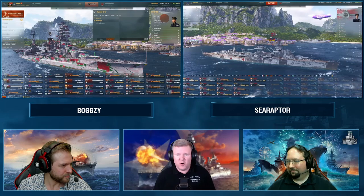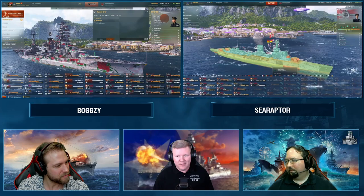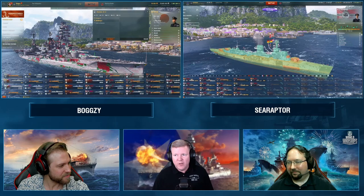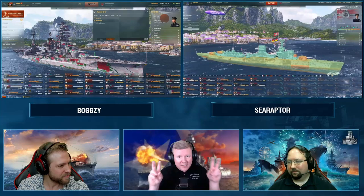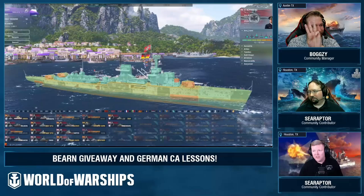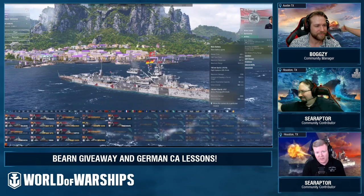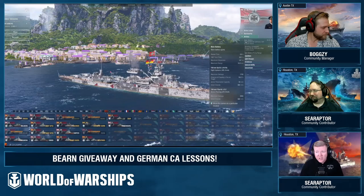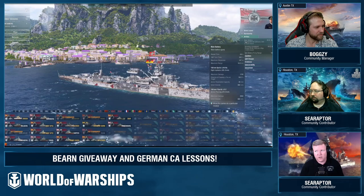Nürnberg is incredibly fragile — look at this armor layout: 16mm, 20mm, belt armor of just 50mm. That's basically Khabarovsk armor on a tier six cruiser, which is terrible. Exploding Nürnberg is a meme in World of Warships for a very good reason. You have to keep her at range, especially early game. She has very quick-firing guns — six seconds on the reload — so she can put a horrific amount of shells downrange. She has a range of 16.5km, nearly best in tier.